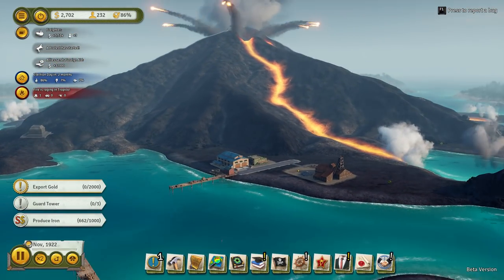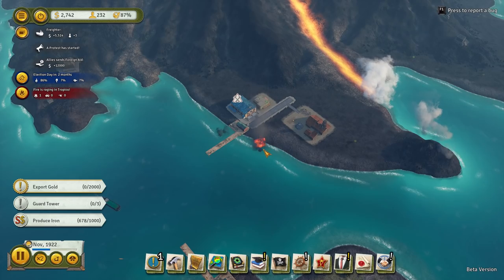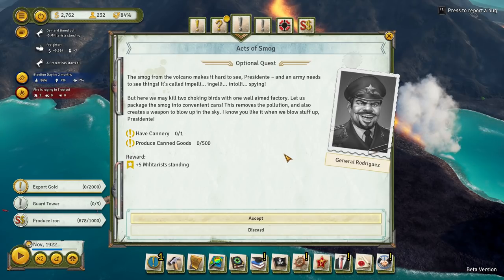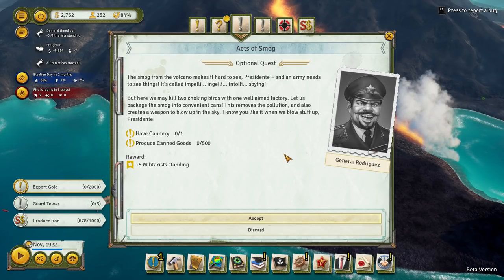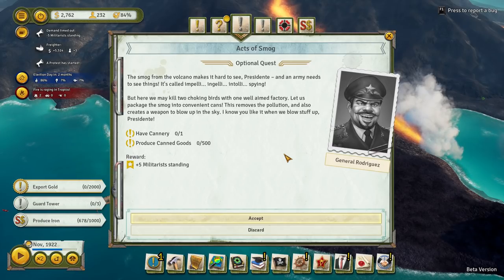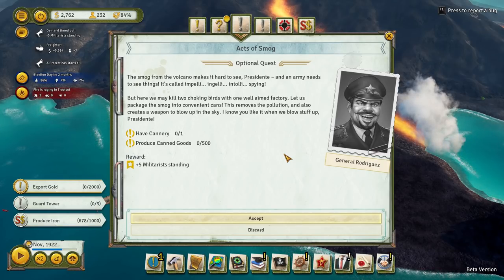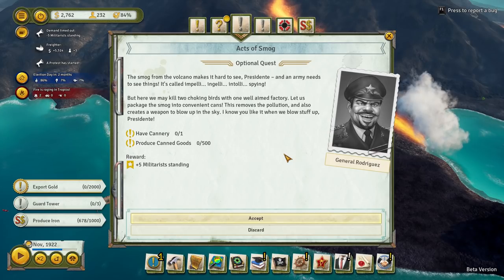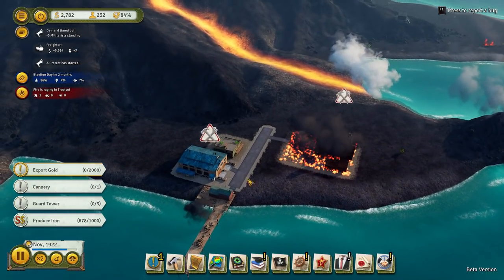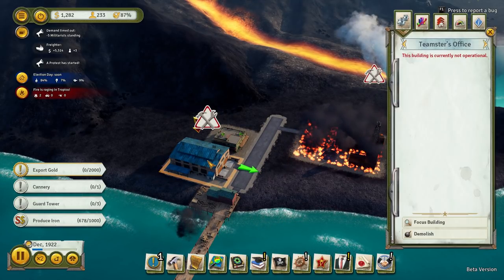Please don't hit my gold production down here. Wow, look — on fire! The smog from the volcano makes it hard to see, Presidente, and an army needs to see things. It's called intelligence — spying, yes! Oh, my goodness. Have a cannery — pack the smog into convenient cans. Removes the pollution and creates a weapon. We'll do that at some point, we'll add that to our list of things to do. Nights will be a lot less cold for the foreseeable future, as volcano eruptions will keep you toasty warm.